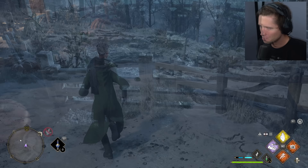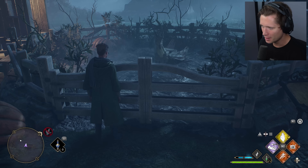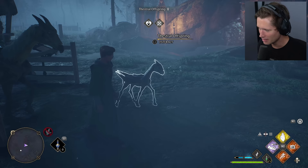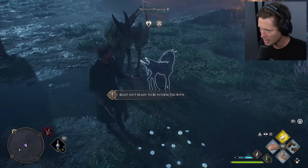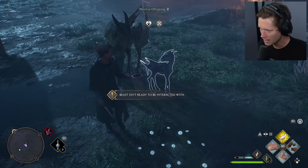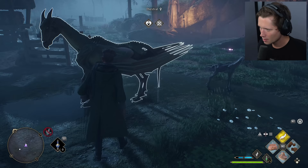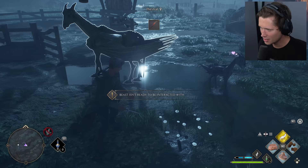Pretty exciting moment — we are ten seconds away from the birth. Mama just got up, shaking around, moving a little bit. And there it goes — that's how you get a baby Thestral. I was honestly a little nervous about how that was going to work, but that was pretty good. Baby, you hungry? I'm going to give you some food and a little brush.